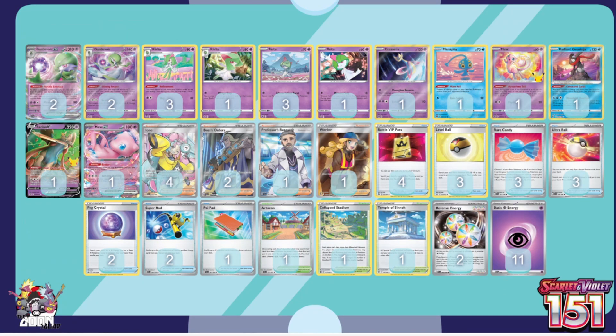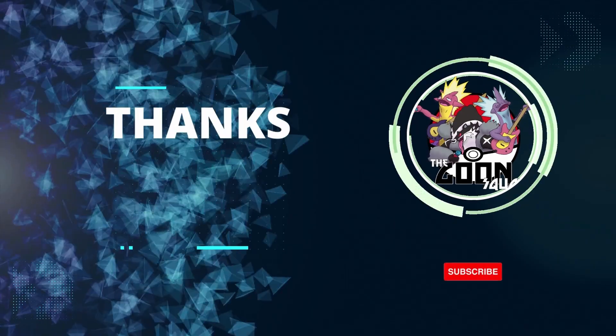Last but not least, a Psychic deck that naturally abuses Mew — this might be a one or two-of. I took a few lists, one from Yokohama and one from elsewhere, and smashed them together. Mew here can copy Moonlight Shuriken, which this type of deck doesn't normally have access to — that's huge. You sneak in with the Mew and dare them to have an answer, or you copy a big attack. We kept eleven Psychic energy and two Reversal energy because we want to use the basics more.